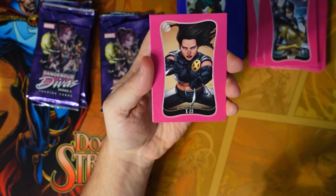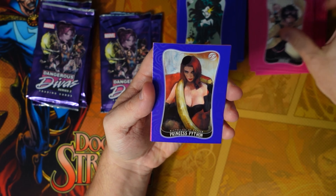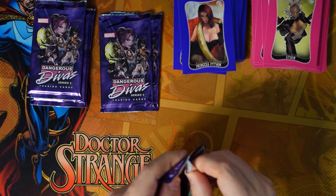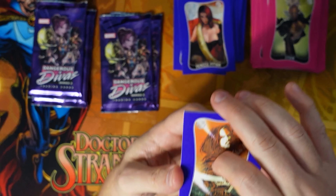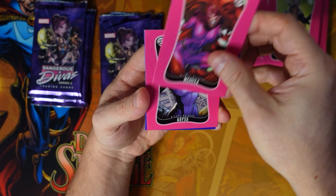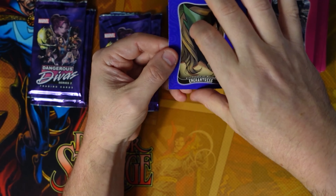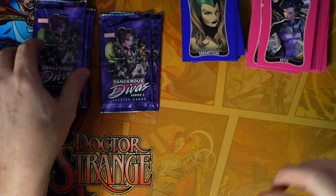X-23, Jubilee, Princess Python, Polaris and Storm. So far I'm just not that impressed. Typhoid Mary, Medusa, Abyss, ASP, Enchantress. The cards are just very basic to me — hopefully we can get something to make it worthwhile.